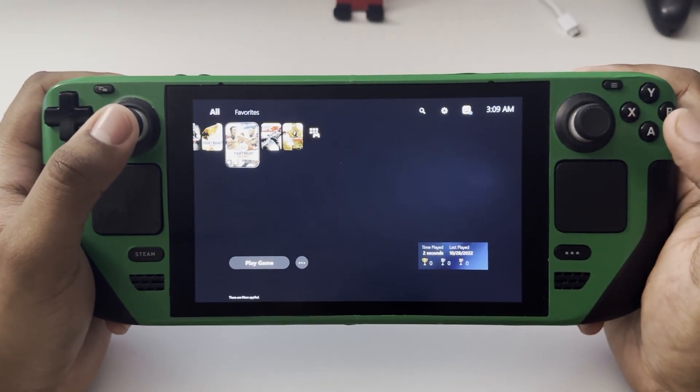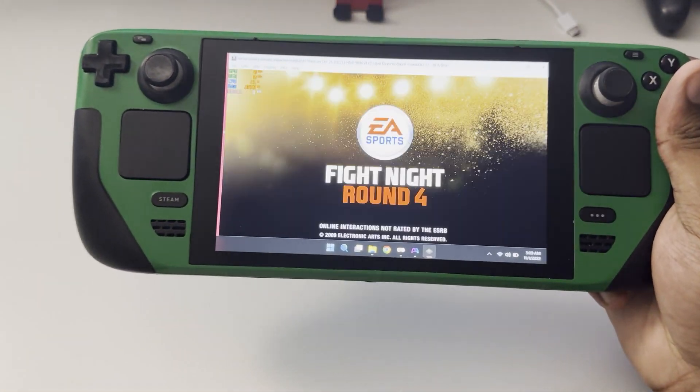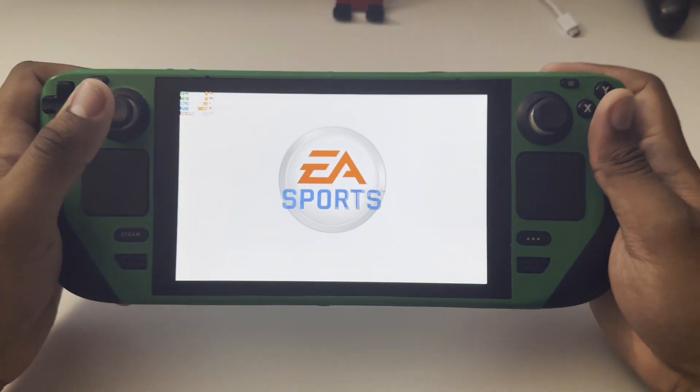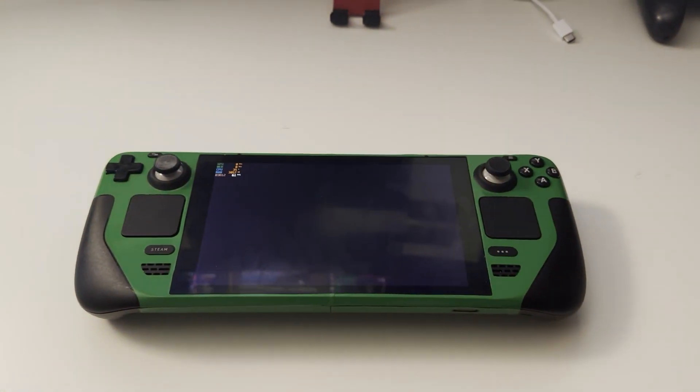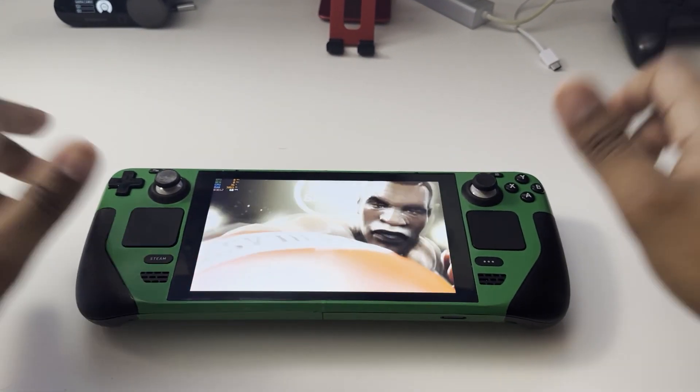What's good, Crazy Emulation? We're back at it with another emulation video. This is Fight Night Round 4 running on the Xenia emulator on the Steam Deck on Windows 11. Hope you enjoy the gameplay — please leave a like and subscribe, and as always leave your questions and I'll jump in. Peace out.